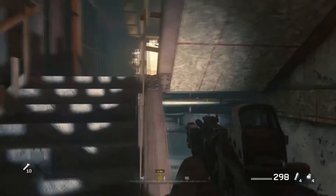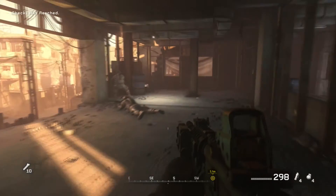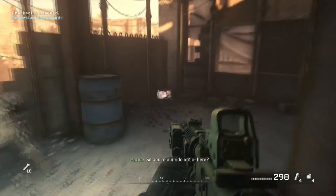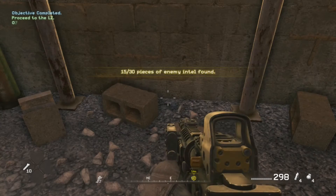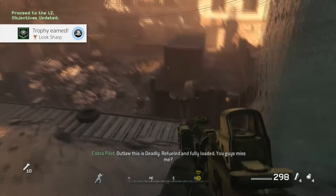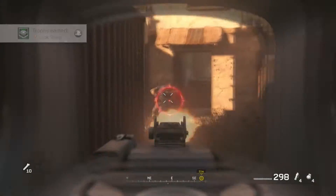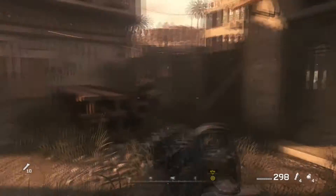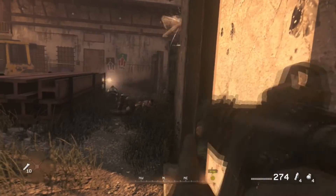Early on in Shock and Awe, you're going to meet up with the advanced team. Once you meet up with them, find your first collectible just over in this corner. If you've been following along, you will unlock the Look Sharp achievement or trophy for finding half the collectibles. Then head across into the building directly in front, and upstairs in the closet will be your second and final collectible of this mission.